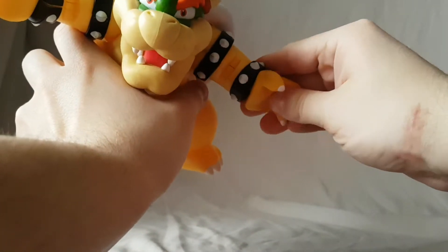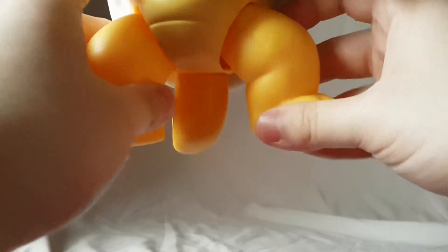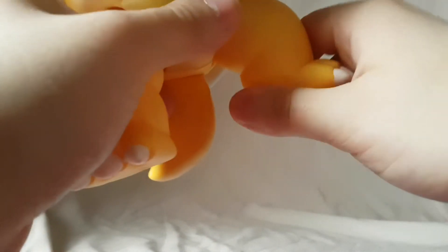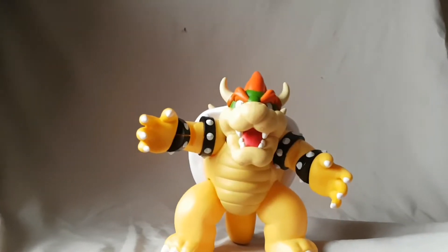The hand looks like it swivels in and out, but it also looks like it may be broken a little bit, so use some caution with that. The legs are just on cut joints so you swivel those around — they wiggle but can't get into any real positions. The tail swivels side to side. Overall a really cool, really nice looking Bowser — love the size.